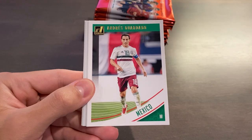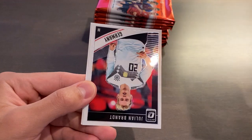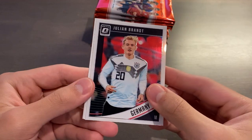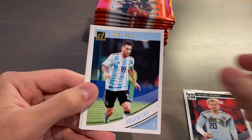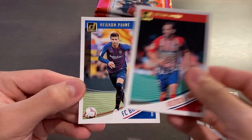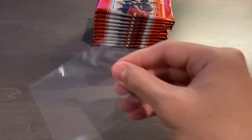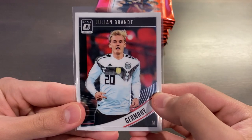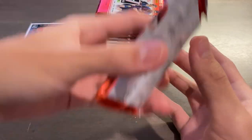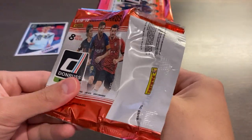Here are the packs. We're just looking for optic holos, and the base cards are going to be on paper stock. You'll probably get about one optic holo per pack on average, hopefully. There are also inserts as well. All right — we have Marcello Brozovic of Croatia, Andres Cuadrado of Colombia, Alisson for Brazil, all paper. Our first non-paper is an optic base of Julian Brandt, Sergio Ramos base, Lionel Messi base, Diego Godin for Atletico, and a Gerard Pique for Barcelona. So it's a mixed set — mostly paper, half national teams, half club teams.